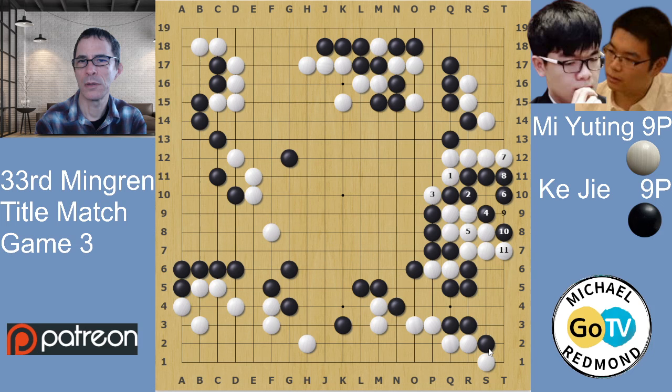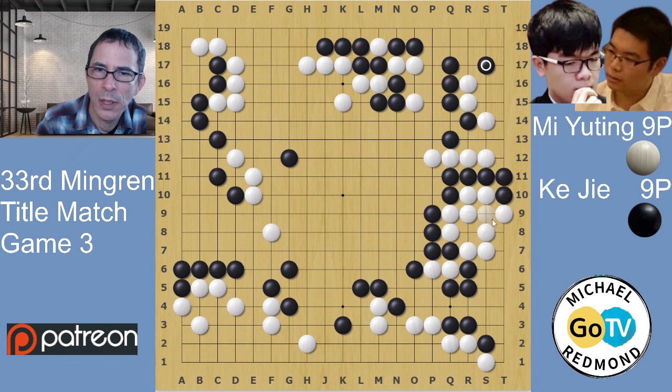If white plays here, this is actually going to be a ko. White didn't have enough ko threats for that one - black does seem to have some ko threats threatening to kill this group, like a combination of a stone here and here would kill the white group. So that ko was probably not a good idea for white, and white didn't play that ko either. White just extended here. Black is still trying to attack this white group; locally it can live if white plays here and here.